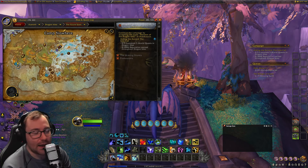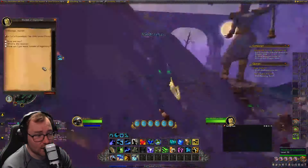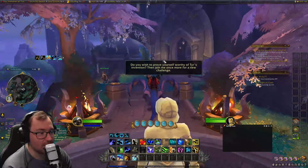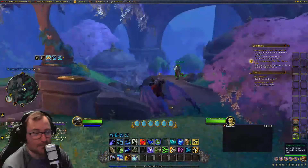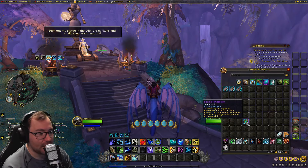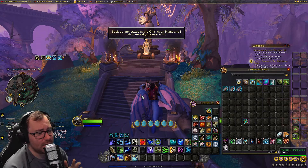She flies you to the Azure Span around a specific area, and then you fly up into the sky and float through some rings. The second quest in the chain takes you to the Ohn'ahran Plains. Doing these challenges will unlock a Bottle of Inspiration, which you use to make a Spark of Ingenuity.